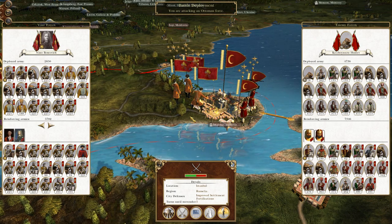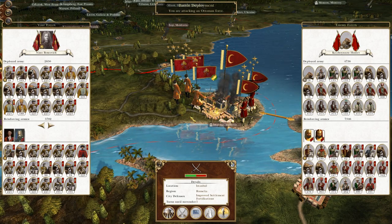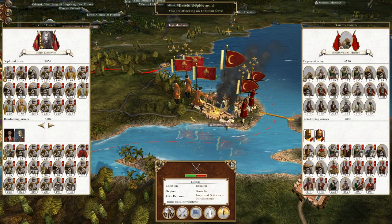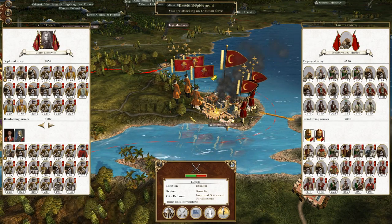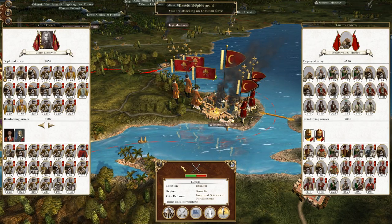What's up guys, this is the Roverman and I am back to bring you to the next episode of my Empire Total War Let's Play as the Italian States. In this episode we are going to attack the city of Istanbul. I have already fought this battle once and got within 20 seconds of winning before the game crashed and I lost the recording, so this is the second time I'm going to fight.